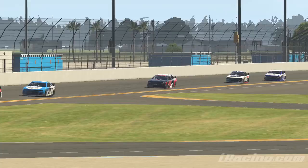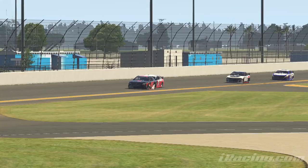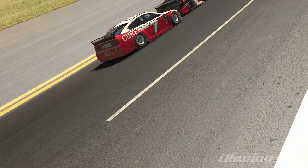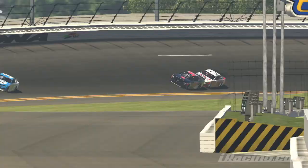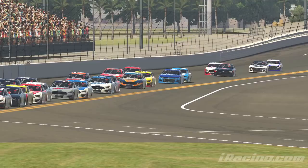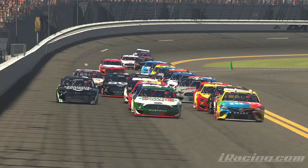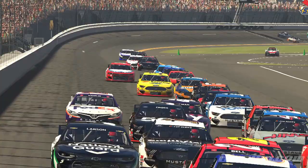The next really important part about super speedway racing is where do you look? When you're in a pack of cars and everybody's pushing and shoving, you can't really see the track — you can see the sky and the corners of your car, and that's about it. It's kind of like driving blind. I've got three examples to show you where I'm looking and what markers I'm using to figure out when to turn in.